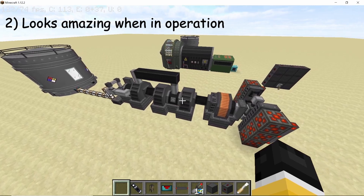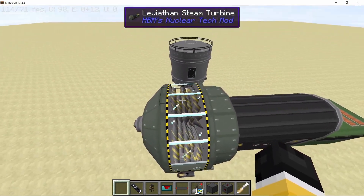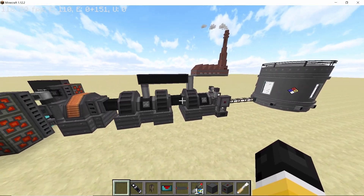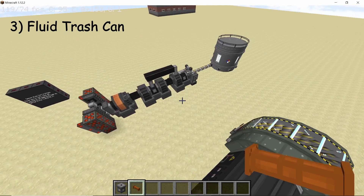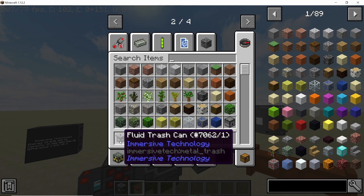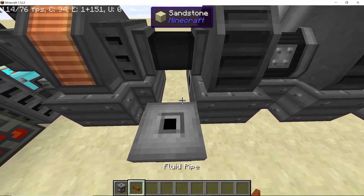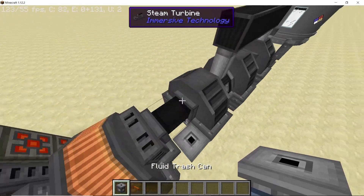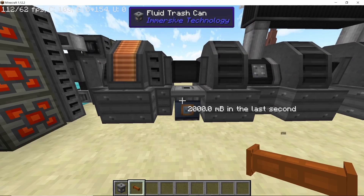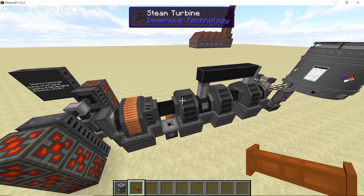A second reason to use this turbine is how amazing it looks in operation — it is already a two-stage turbine, and while the Leviathan also looks good, in my opinion this turbine looks way cooler. A third point is that having Immersive Technology in your modpack gives you access to the fluid trash can, which is very useful. It can take in and nullify any fluid you put inside it, so you don't need to worry about the low-pressure steam all turbines produce — just dump it in the fluid trash can since water is already infinite.